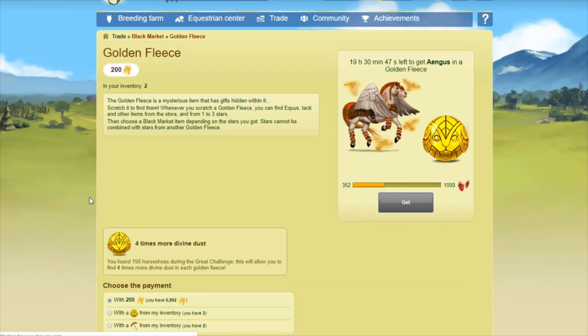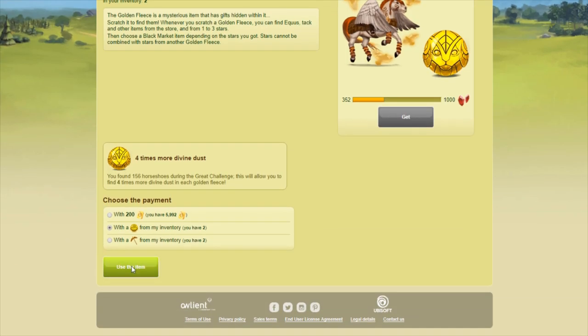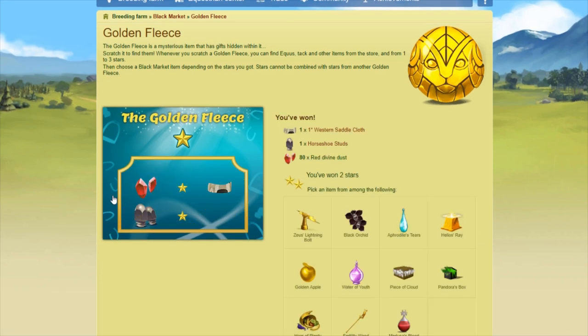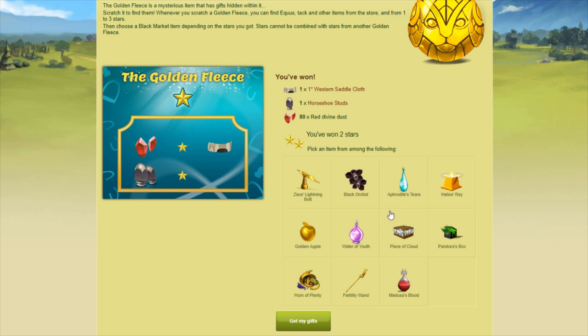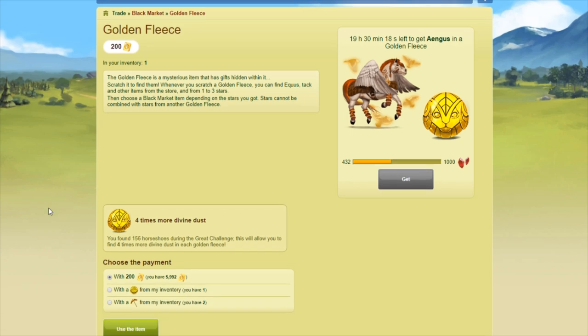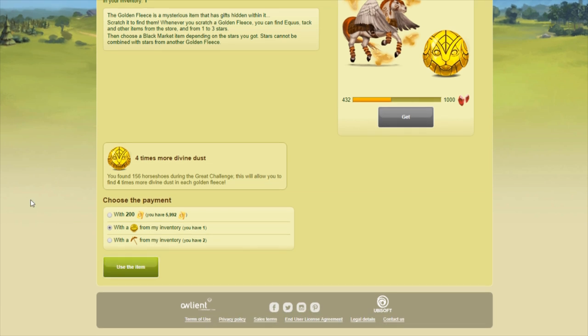Let's open up another fleece — please give me the divine. This is my fifth one. I got two stars. Golden apple or a horn of plenty? I feel like the horn of plenty is technically better because of divine special offers, but the golden apple is harder to get, at least for me. I'm actually going to pick the golden apple. And co-release day is coming up in a few days — that's another reason.